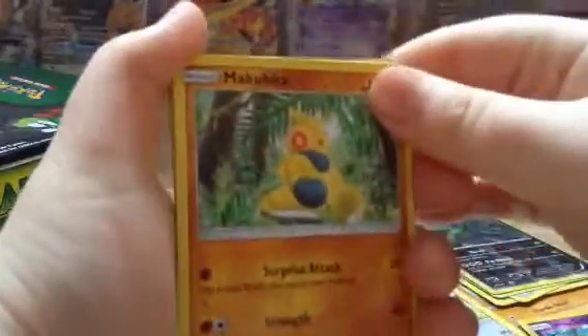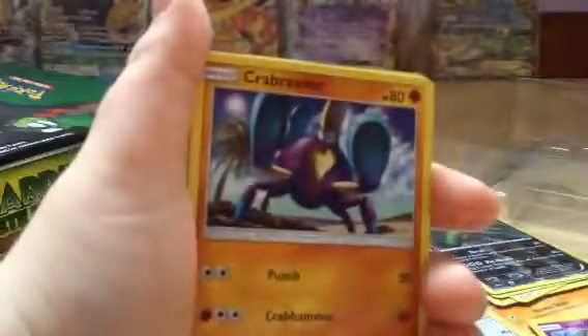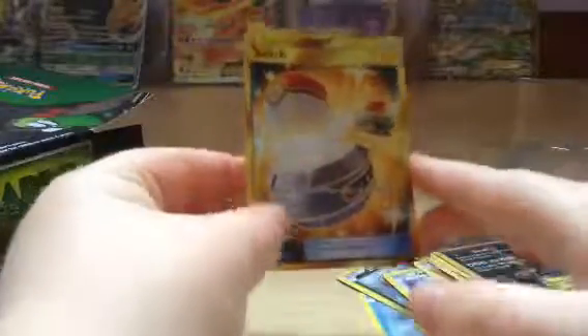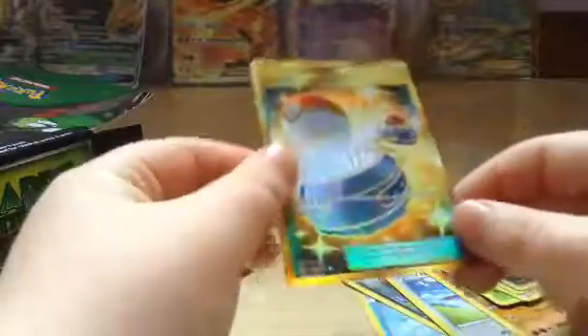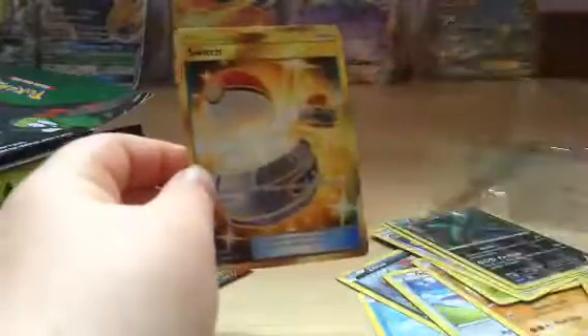Strange, that's upside down. Hopefully that means good luck. So we have got a Munchlax, Fearow, Rowlet, Crabble, Water Energy, Pokeball, Hypno, Shroomish, Bounsweet, and a Secret Rare Golden Border Switch Full Art card. That is absolutely amazing. So that's got to be it for this video, guys — bye bye!